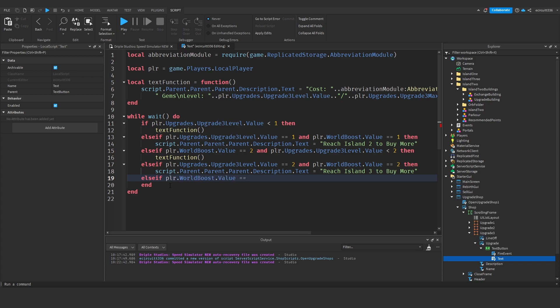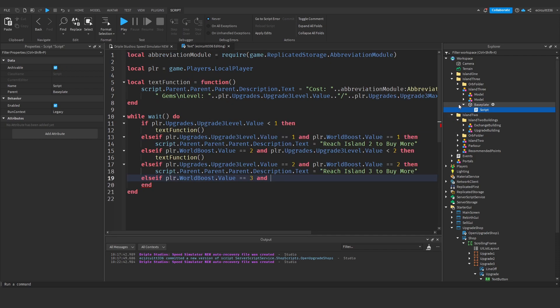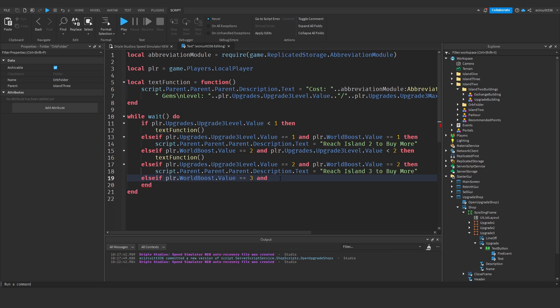Our final else if will say: else if player.OtherStats.WorldBoost.Value equals 3 — on the first island WorldBoost is 1, second island is 2, third island is 3. Make sure it matches whatever your WorldBoost value is per island. If the boost value is 3 then we let them buy all the upgrades, because they can buy all of them on the third island.